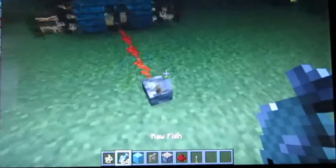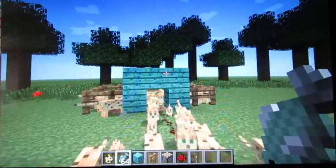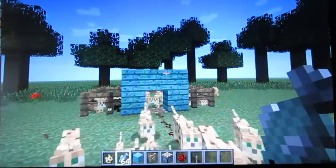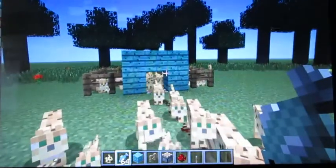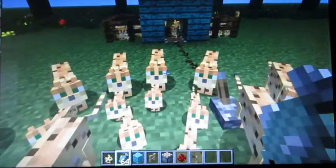Then put the fishies in your hand. Don't put your cursor on the cats or else they'll go away. So here's a bunch coming — like a bunch. Go ahead and start taming them. You've got to go super super slow or else they will not come.